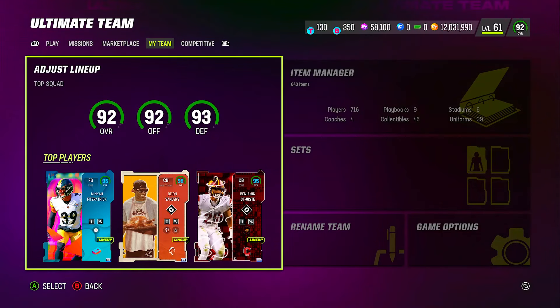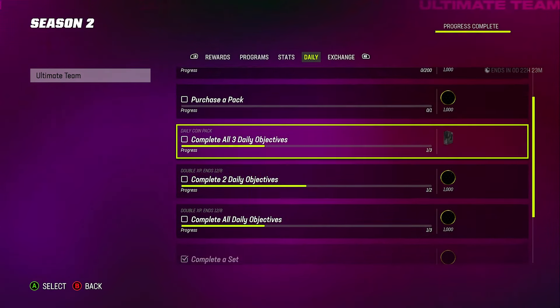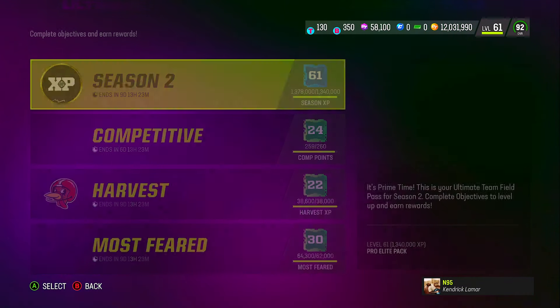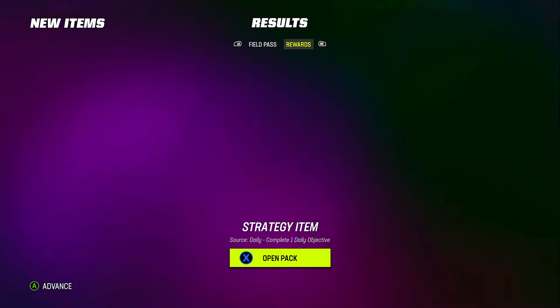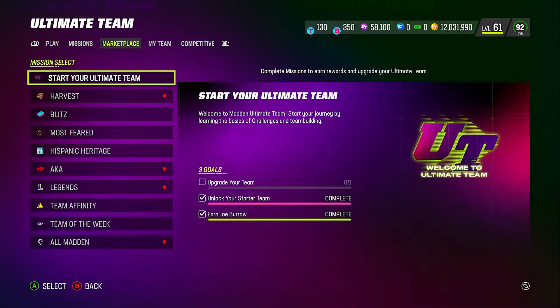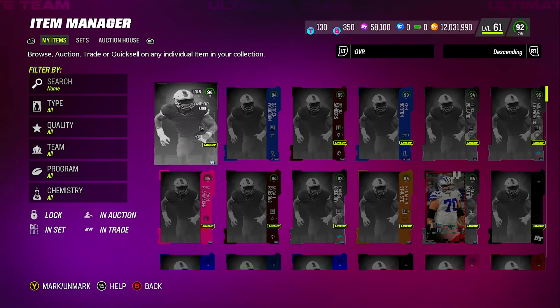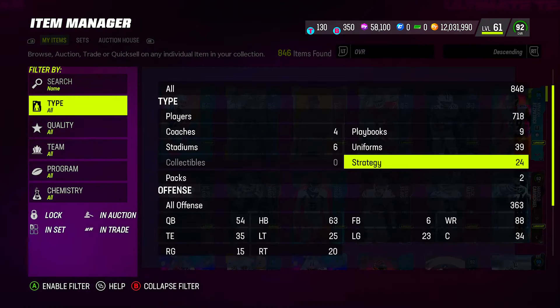If you want to get strategy cards for free, go to your season pass and complete your daily objectives. Every day you'll get a strategy card — at minimum a common one, but you can pull uncommon, rare, or even legendary. I've actually pulled a legendary one before. Complete your daily objectives and you'll get one per day guaranteed.